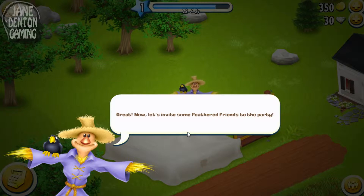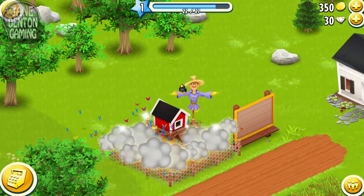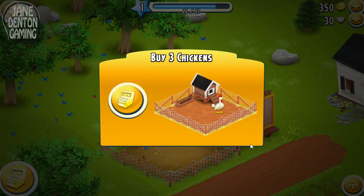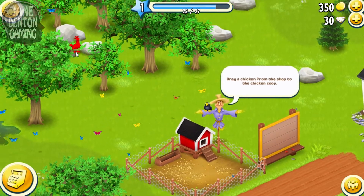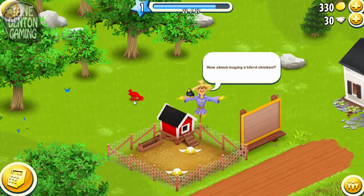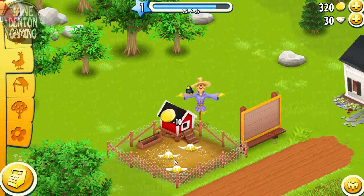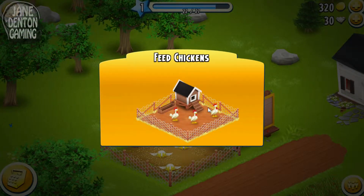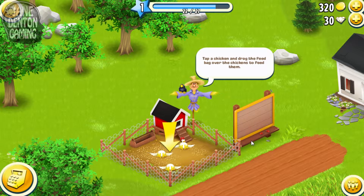Now let's invite some feathered friends to the party. Let's first remove the cover by tapping it. Buy three chickens. One, two... did I kill him? Feed the chickens — tap a chicken and drag the feed bag over the chickens to feed them.